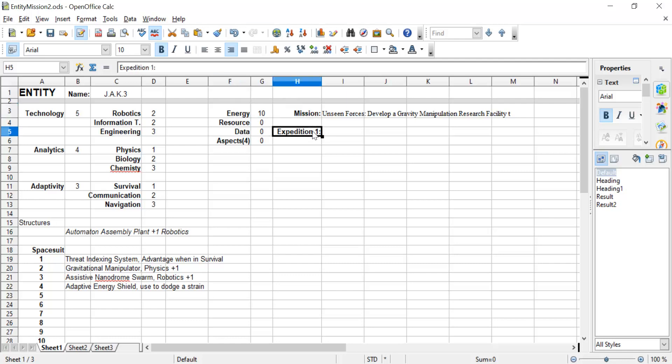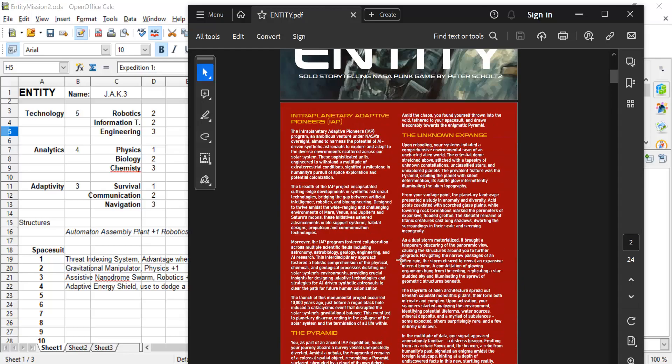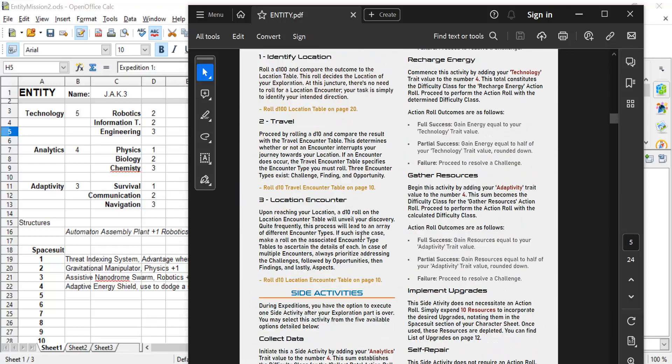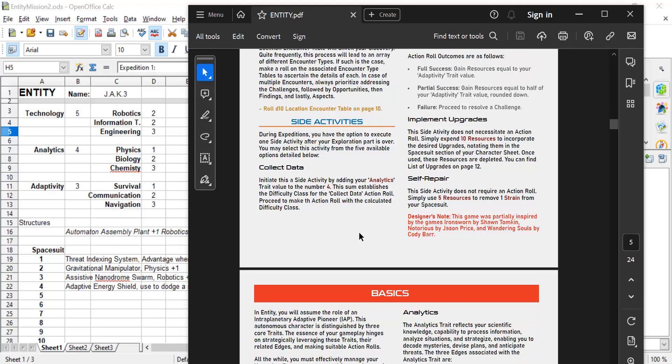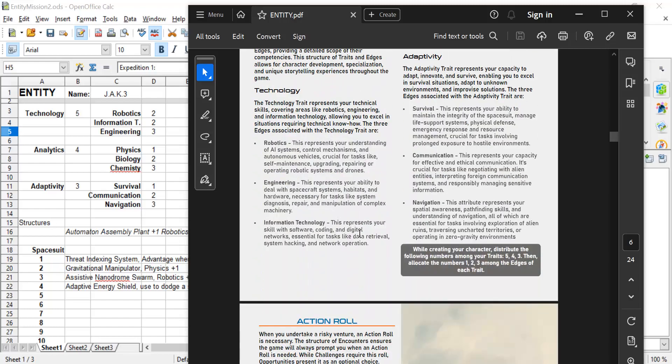In order to complete the mission, I've got to complete a series of expeditions, and each expedition has a chance of gaining you an aspect. So let's start on the first mission. This is a journaling game, so the mechanics are relatively simple. It's what you put into it that makes it a fun, storytelling, journaling type game.